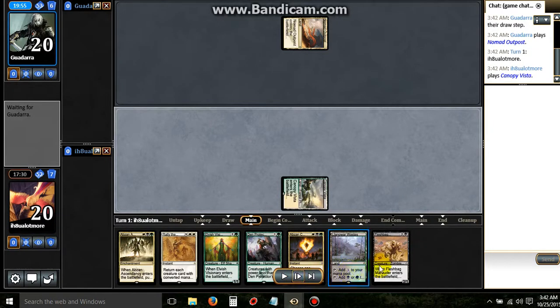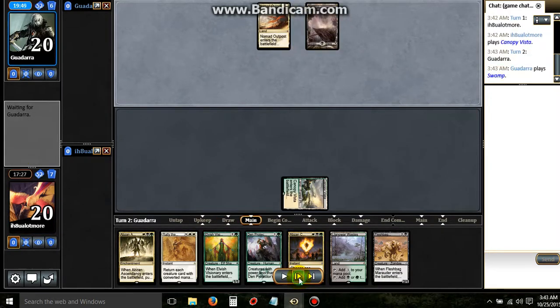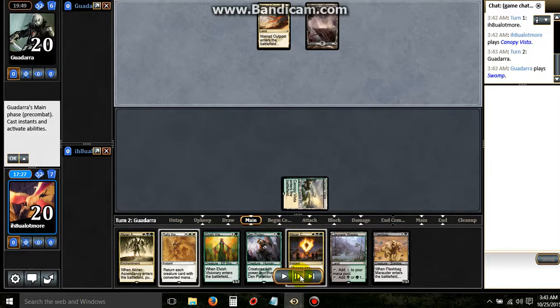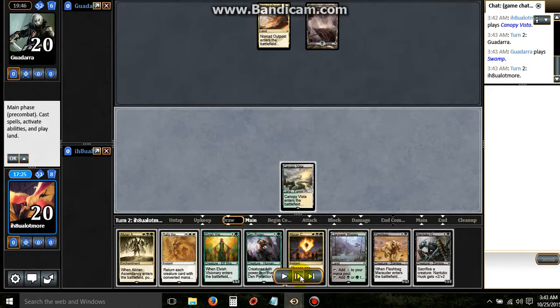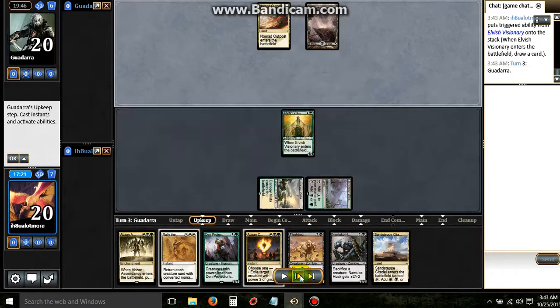For his turn three Drana, we have a turn three Flesh Bag. For his Sarkan, we have an Abzan Charm. For the value, we have the Ascendancy. We've got a Rally. Pretty much a sweet hand. Just need more lands.